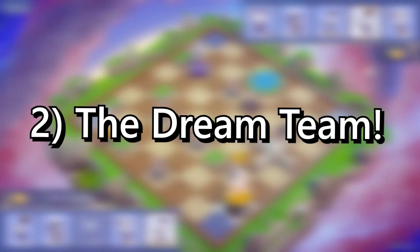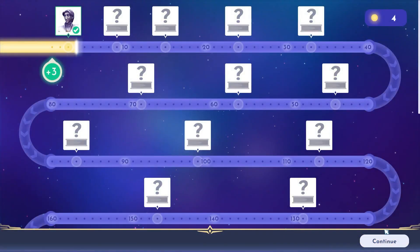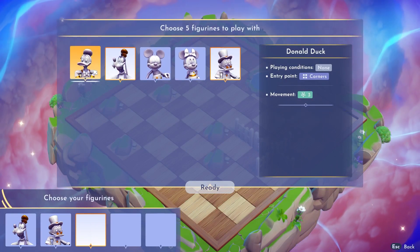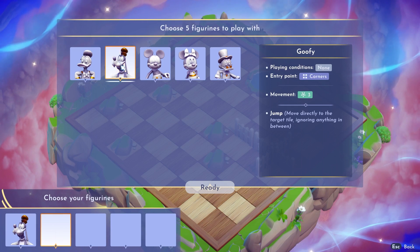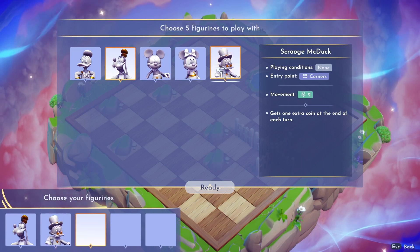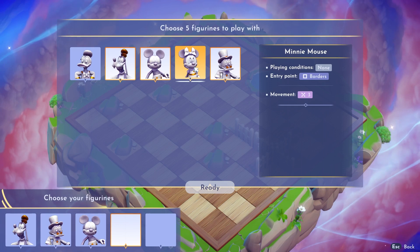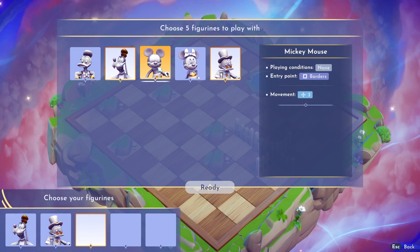Every time you reach a milestone on your board game ranking, you get a character at random, so you may not have the actual Dream Team just yet, but that should not stop us from winning. We'll start our basic strategy with the initial team, which is Goofy, Scrooge, Donald, Minnie, and Mickey. Goofy is our main star, as he can move directly into any square within a 3-square reach in any direction. Scrooge is our second star and can move 2 squares in any direction, gaining 1 coin per turn. Donald is our wild card, moving 3 squares in any direction. Minnie can only move 3 squares diagonally, and Mickey moves 3 squares but only horizontally or vertically.